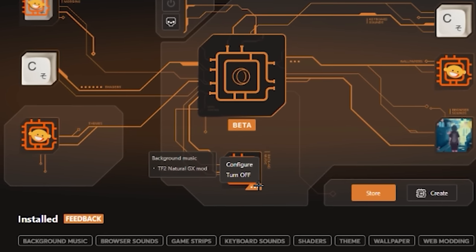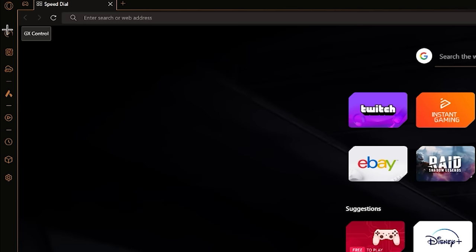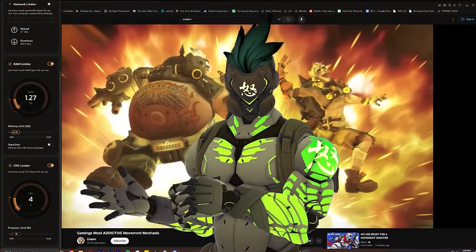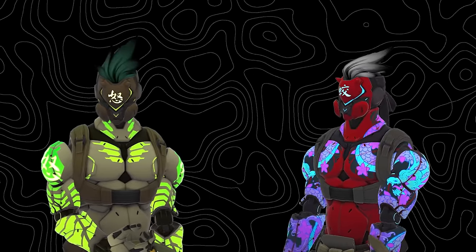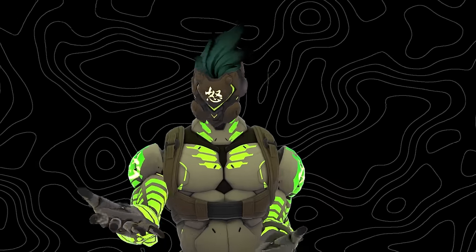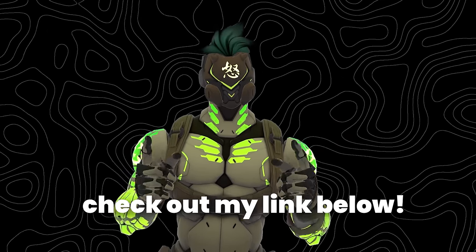You can mix and match as much as you'd like. Head back to the mods tab and check which ones you want on and which ones you don't. I've got a mix of anime browser sounds, creamy keyboard sounds, and TF2's background music and theme. You can easily enable and disable mods to suit your style. And I know how annoying it can be to have to close all your tabs just to play games at a reasonable frame rate — but thanks to GX Control, this panel lets you control how much CPU or RAM Opera is allowed to use. Check out my link down below to give Opera GX a try.